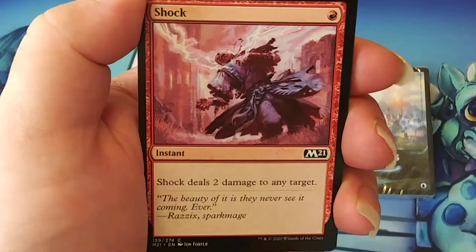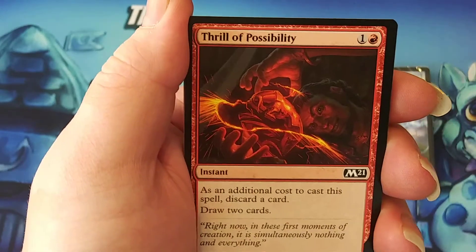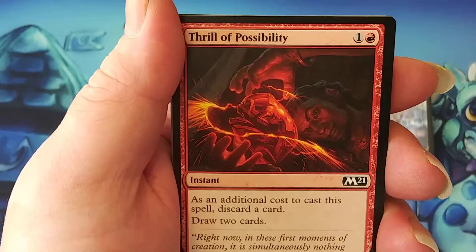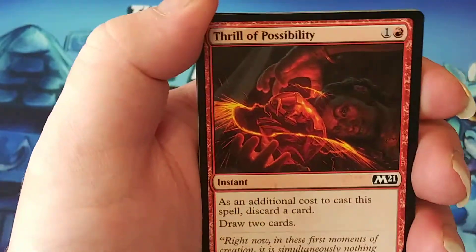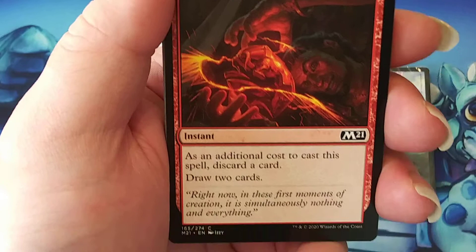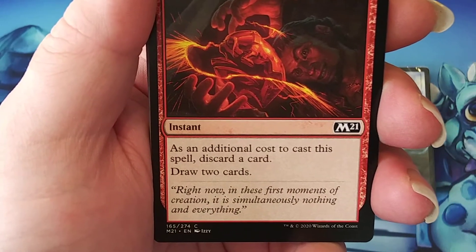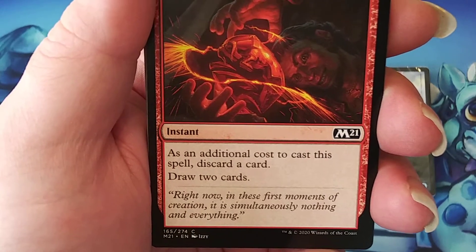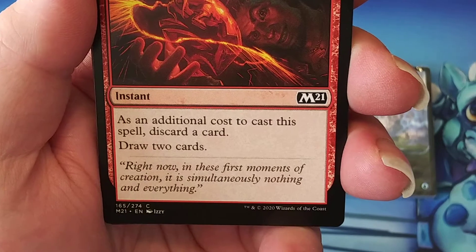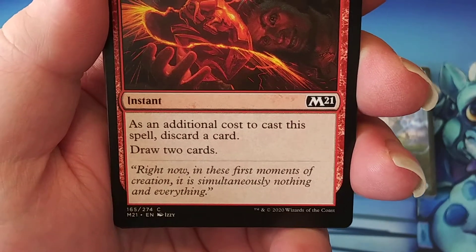Good old Shock — one mana, deal two damage to any target. Thrill of Possibilities: what intrigues me about this card is that it's instant speed. Being instant-speed card advantage for red, this is definitely going to be intriguing going forward in standard. One generic, one red — as an additional cost to cast this spell, discard a card, then draw two cards.